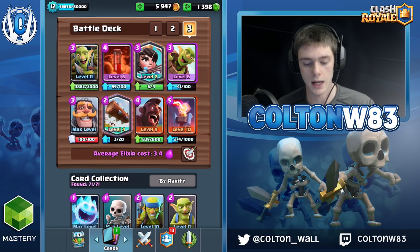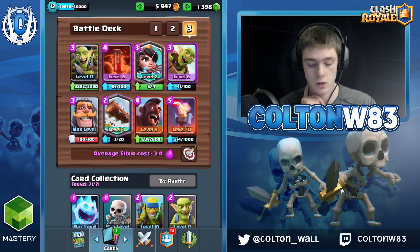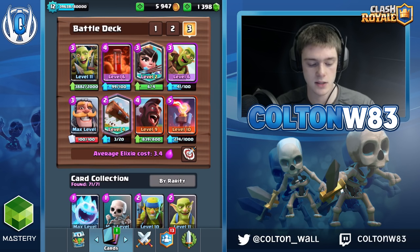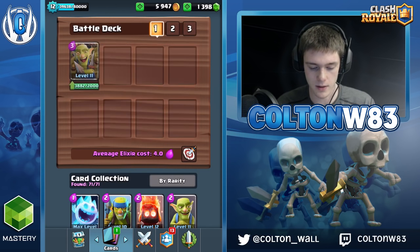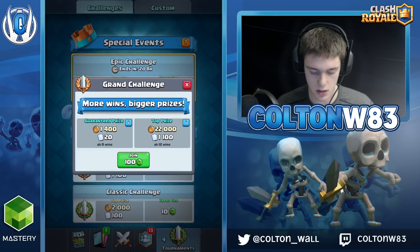And then third is a variation of Spellbait. This can be switched out for like a Rocket or a Lightning if you really want. I like Knight over Skarmy though because it gives you a Graveyard defense and makes you more well-rounded against Poison decks, since Skarmy is weak to Poison. I like that variation a lot and that's the one I'm going to be using. Let's go ahead and get into a Grand Challenge to start this off.